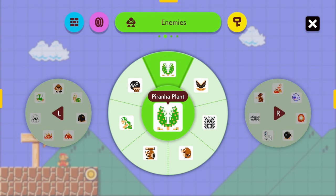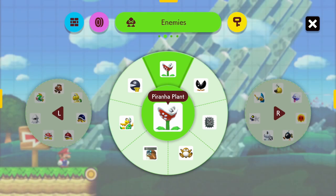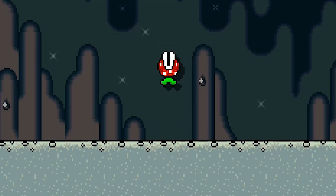The Piranha Plant is an enemy asset available in every game style, though its behavior and properties vary between them. Typically, a Piranha Plant is stationary. It stands about one and a half tiles tall and will damage Mario if he comes in contact with any part of it. In the Super Mario World game style, Piranha Plants are replaced by jumping Piranha Plants, which leap to a height of about three tiles every few seconds.